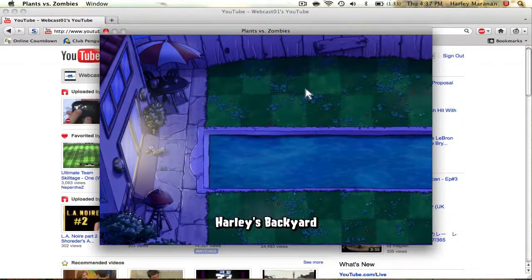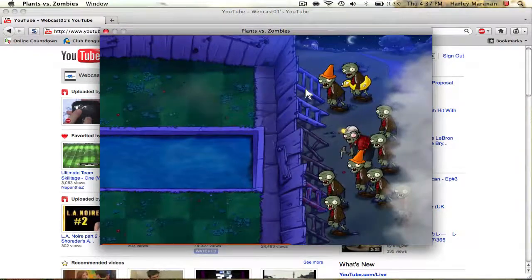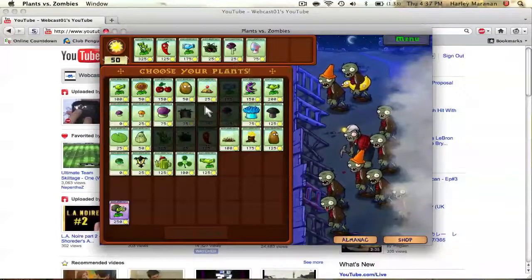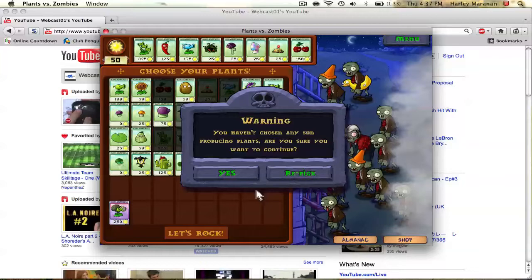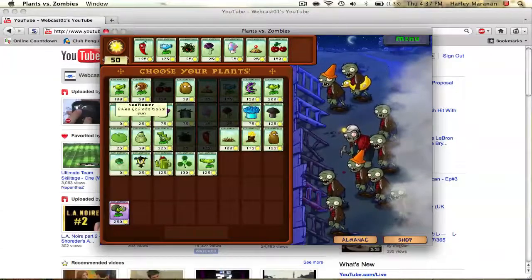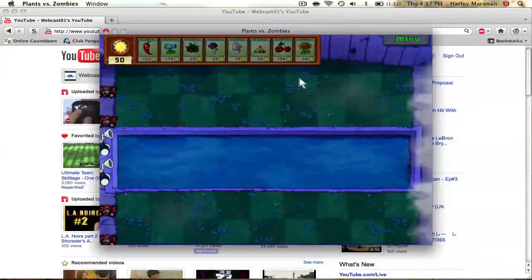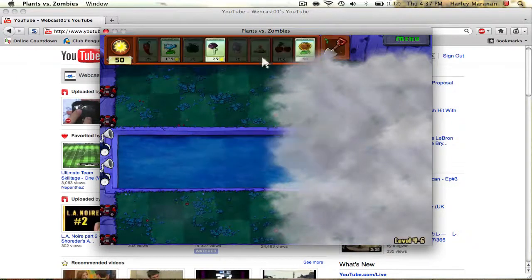Okay, I'm in my backyard. I'm just gonna reset the level and choose some random plants. Okay, these are my random plants. I'll re-pick — I need some suns. And let's rock. That's not gonna do me any good anyways, but this is a tutorial and I'm just gonna reset the level.